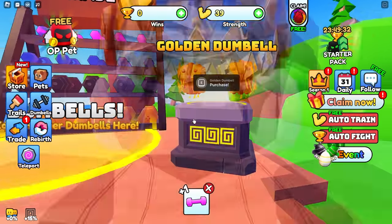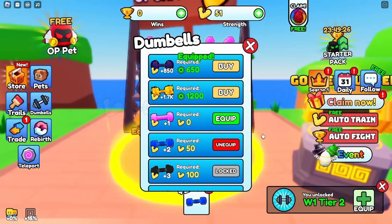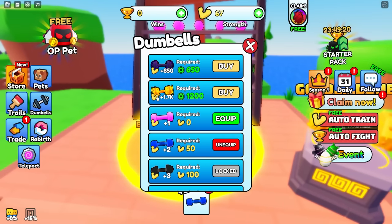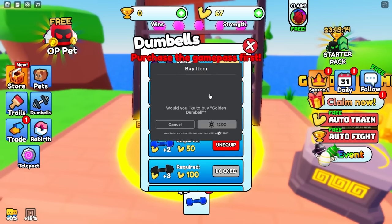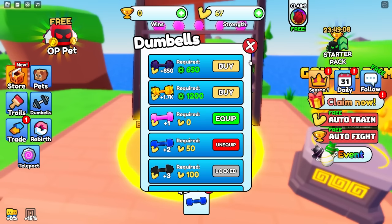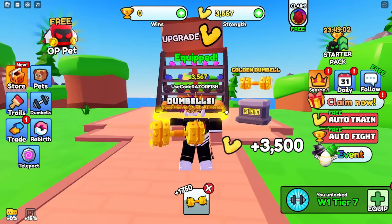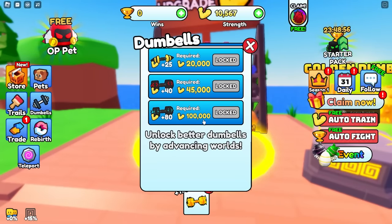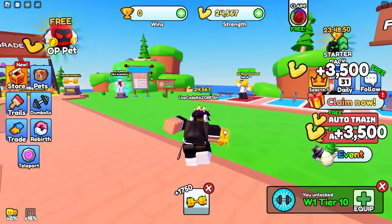I get two strength every click now. There's a golden dumbbell - what's the difference from all these dumbbells? Every time I get strength I could get a better dumbbell which gives me even more strength. There's a dark matter dumbbell and a golden dumbbell - the golden dumbbell is 1.7k stats and costs 1200 Robux. Say less, we're gonna buy the golden dumbbell. Now every time I click I get three thousand five hundred a click.